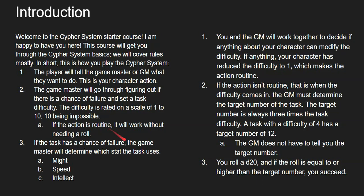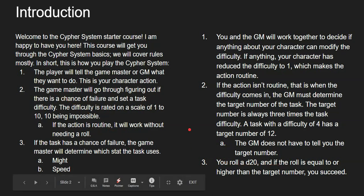The next thing you're going to do is roll a d20, and if that roll is equal to or higher than the target number, you'll succeed. That's it — that is the bare-bones basics to the system.